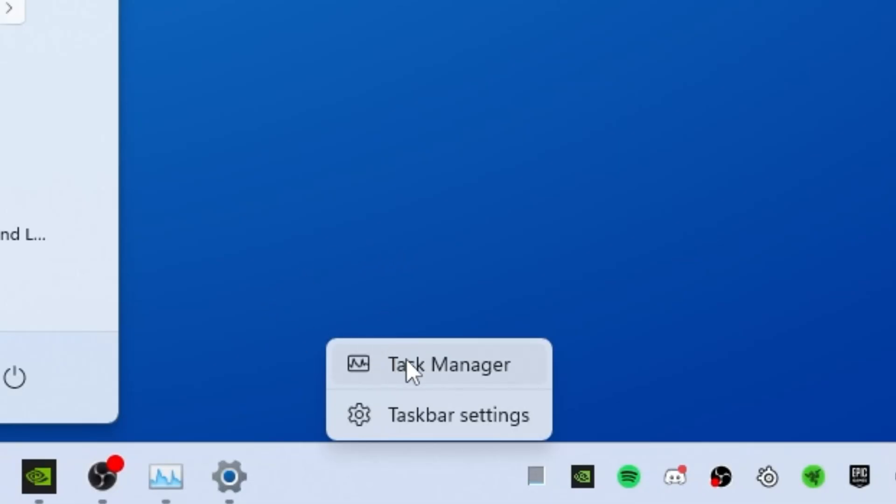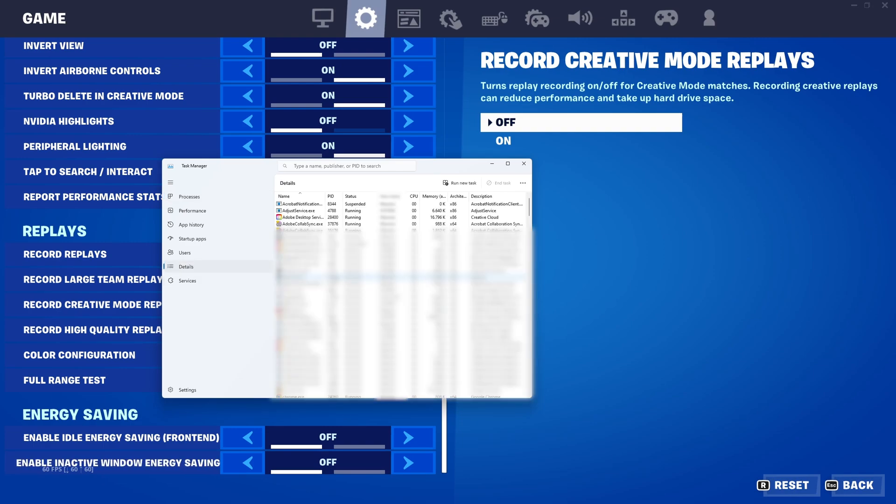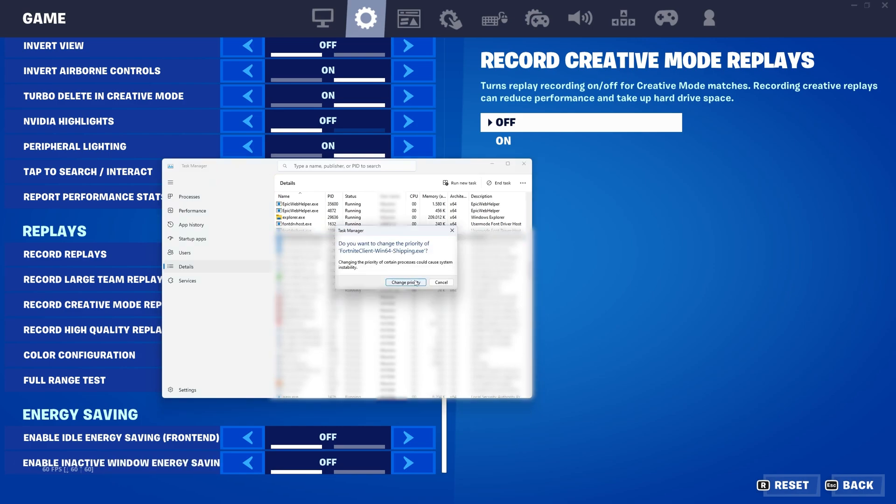If the previous fixes are not working for you, you can try this: right-click on the taskbar and select Task Manager to open it. Go to the Details tab and look for the Fortnite client. Right-click on it and choose Set Priority to High.